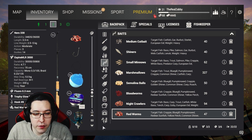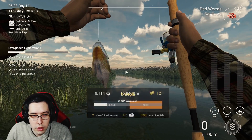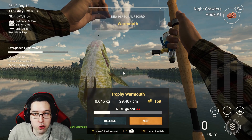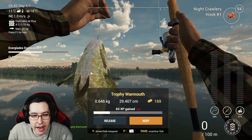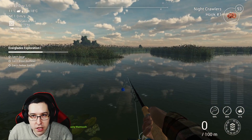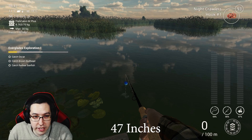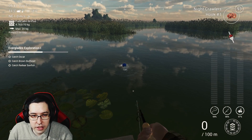Set your depth to 50 or 60 centimeters and cast right out in front. We grabbed the blue gill nice and quickly, then the golden shiner. I switched to night crawlers and a number 1 hook going for the brown bullhead — cast directly out in front — and actually got a trophy warmout right away at 120 centimeters depth. I'll throw a conversion up for you.